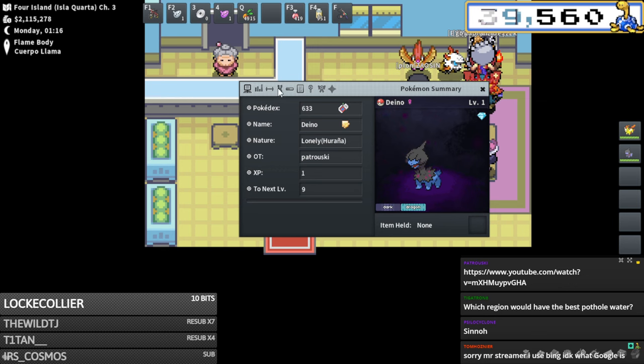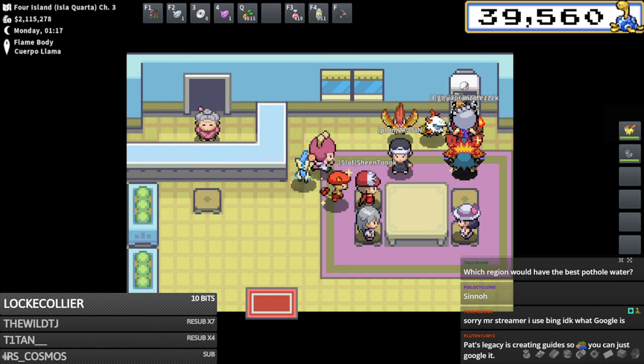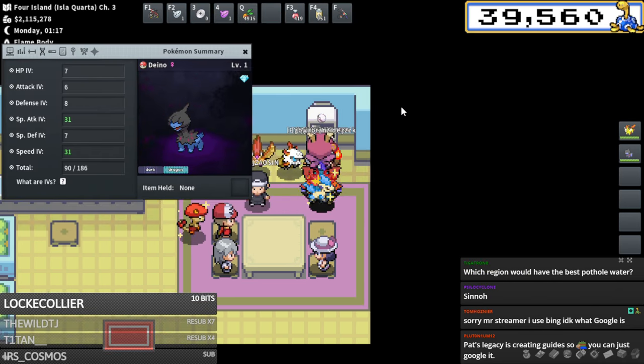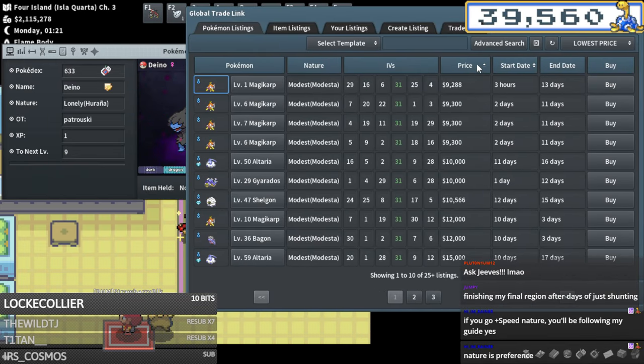The Deino hatched - came out lonely. The stats are looking fantastic though. It did come out female - I totally should have paid the 5k to make it female but I lazily forgot, though thankfully didn't get punished.